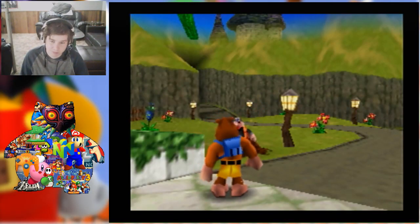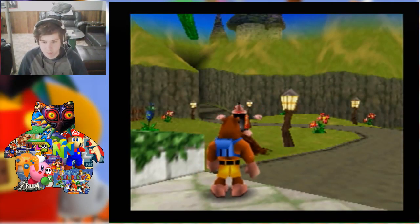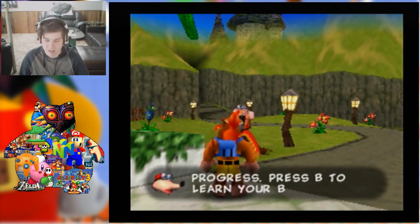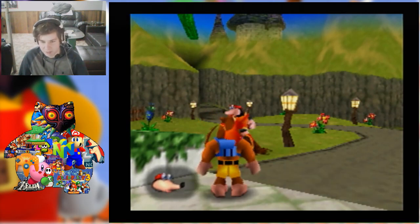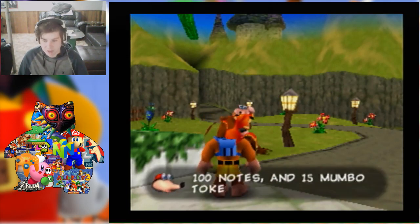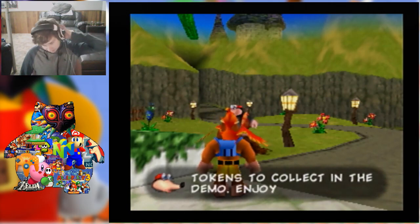This is just the demo. Do not press A or you won't be able to progress — press B to learn your basic moves. There are 12 Jiggies, 100 notes, and 15 Mambo tokens to collect in the demo.